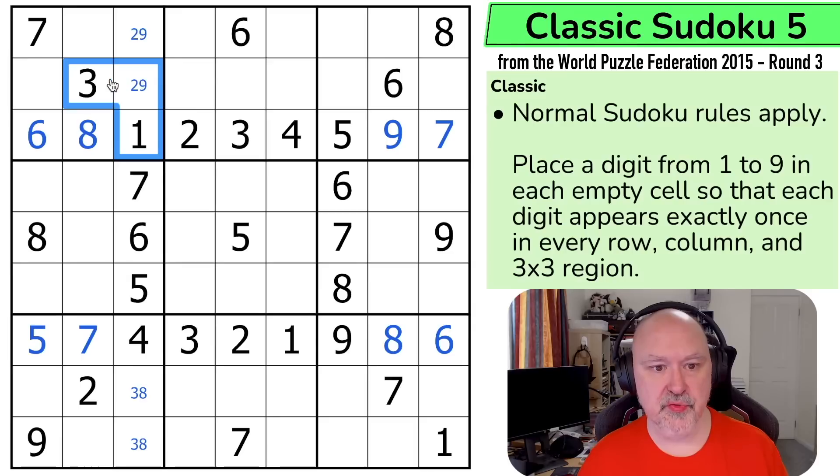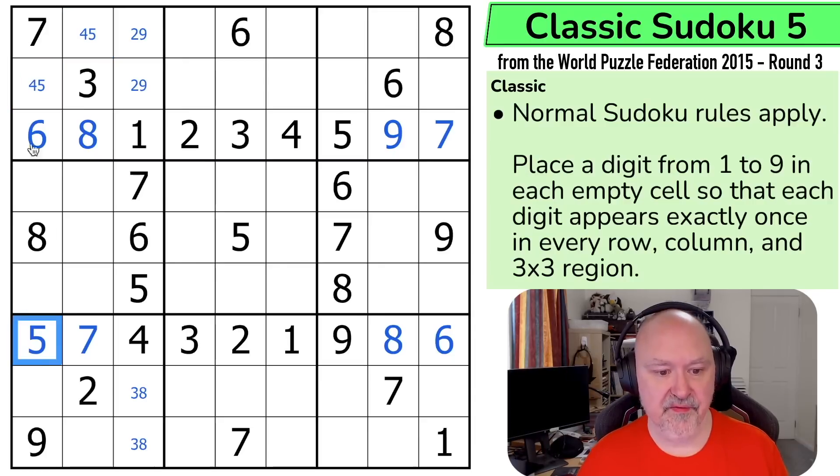So one, two, three, four, five, six, seven, eight, nine — these now must be four and five, and the five is looking up, making that the four and that the five.